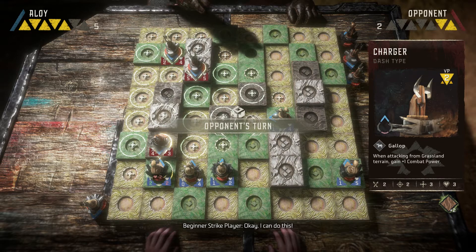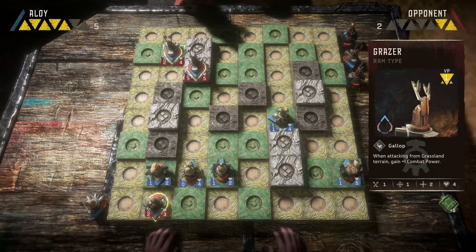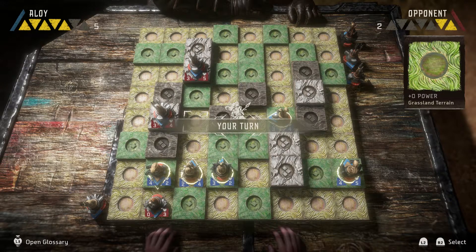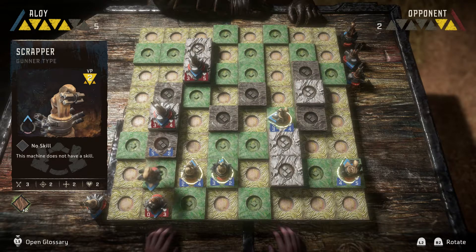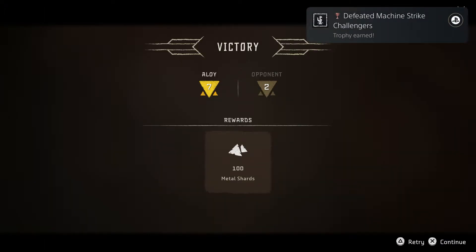Bring this over here. Oh, that was an interesting move — to show me your back, let my Scrapper hit you in the back like that, and give me the two VP I needed for the win.